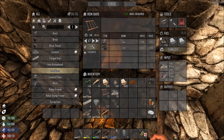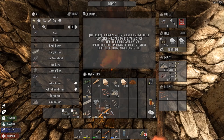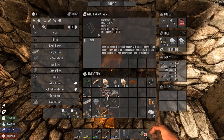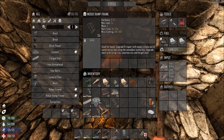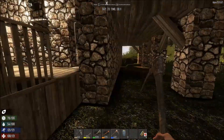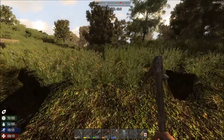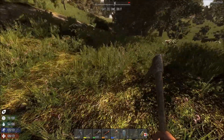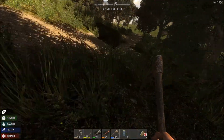Looks like the forge has been working — look at all this iron and stone down there! So we've got 67 iron bars. We're not going to need that many right now, so we'll settle for a good amount for the moment. And cement — excellent. It's going to take a while but that's fine. I've got a little bit of concrete mix here but I don't need that much more right now. The forge seems to actually be doing stuff while we're not there, which is nice.